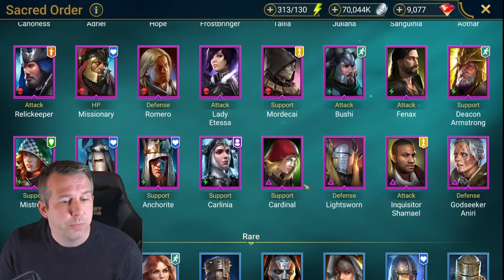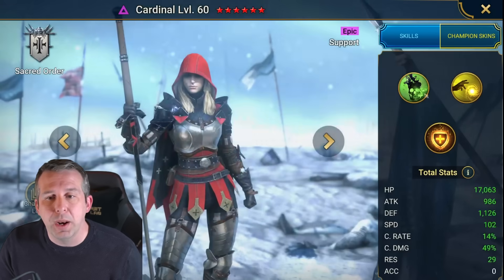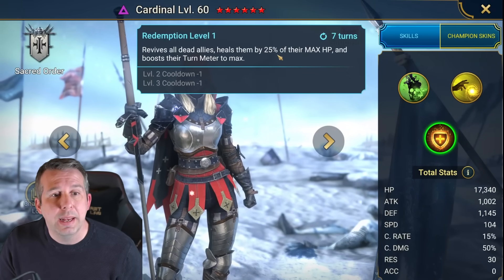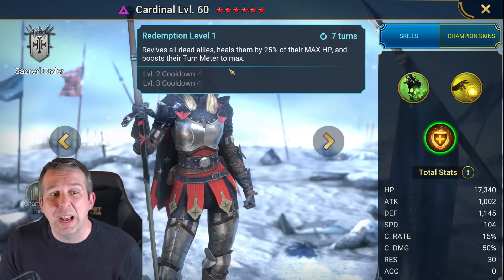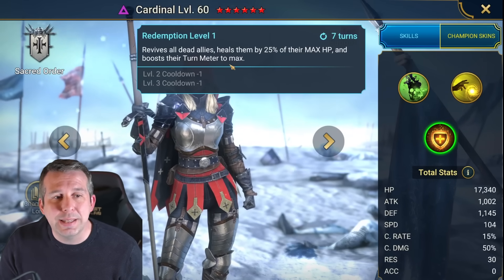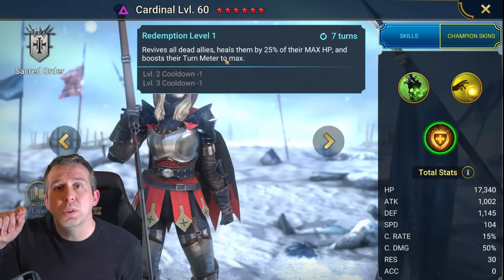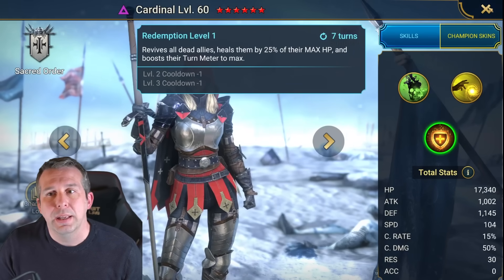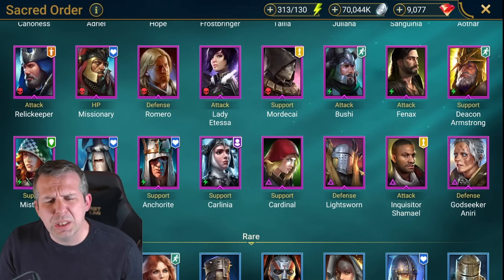Cardinal is a good arena champion in the right setup if you're controlling the fight. She's got one of the best revives in the game - revives all dead allies, heals them, and takes their turn meter to max. Really good with Kitus who does insane damage when he's low health. The fact that she brings their turn meter to max means your team will all have a go at 100%, so Cardinal in stone skin can be lethal.